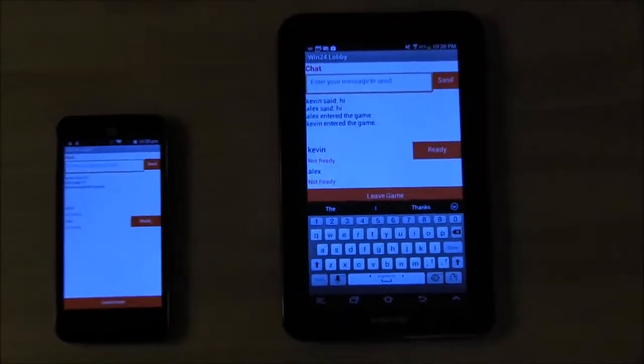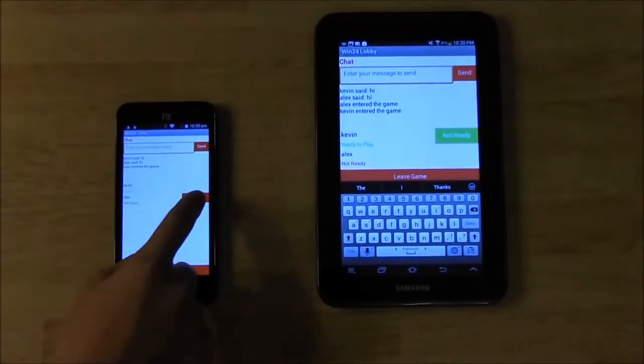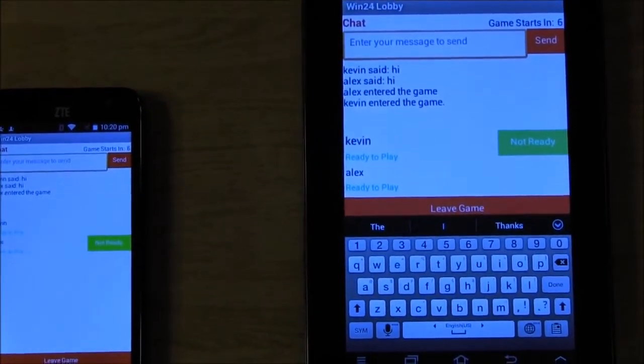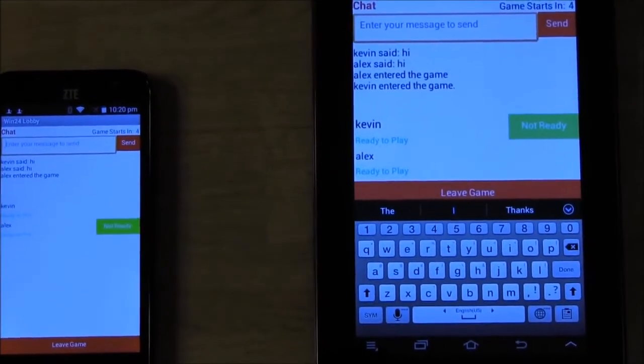Once a player is ready, they can click their ready button. Now that both players are ready, a countdown timer starts, indicating how many seconds until the game will start.